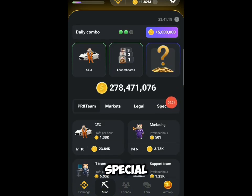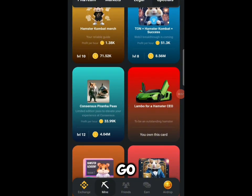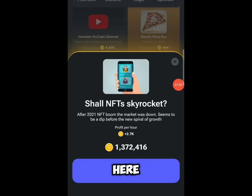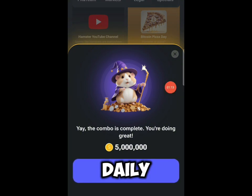The last card is in the Special section. Click on the Special button, scroll down, and you'll see the one that says NFT Collection. Click on it, then click on the guide button and buy this particular one.